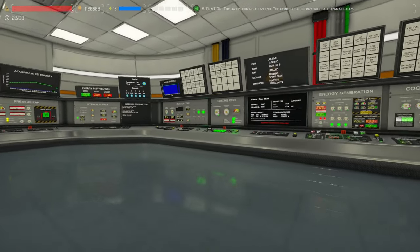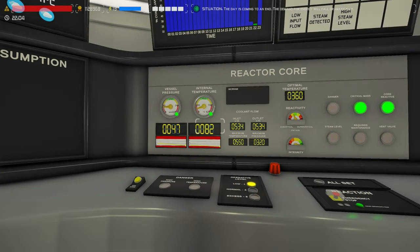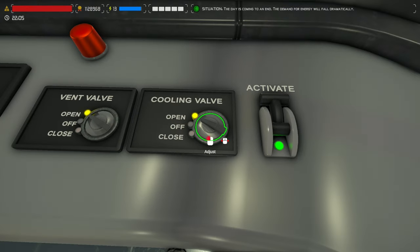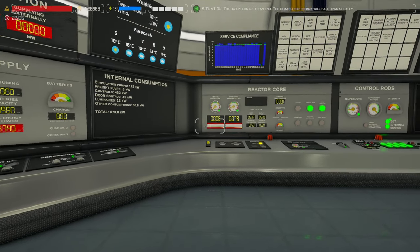Now that that's all done, we are below 100 degrees — that's absolutely fantastic. I'm going to come over here and open this vent valve on our pressurizer, as well as this cooling valve. That's going to get rid of all the pressure in there — no problem — and we'll just leave that as is.